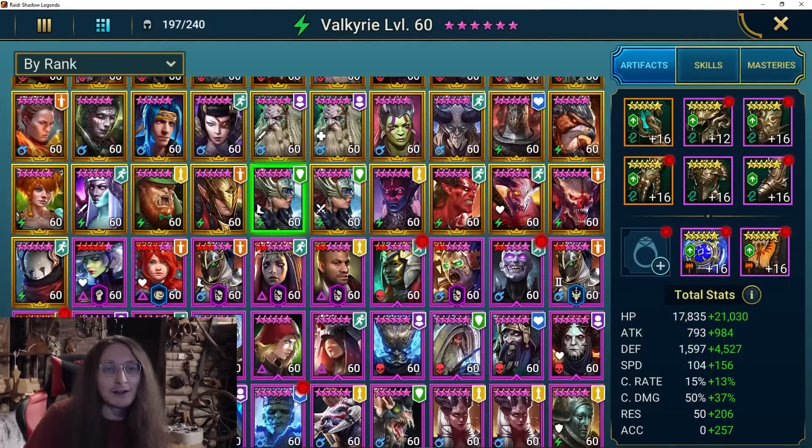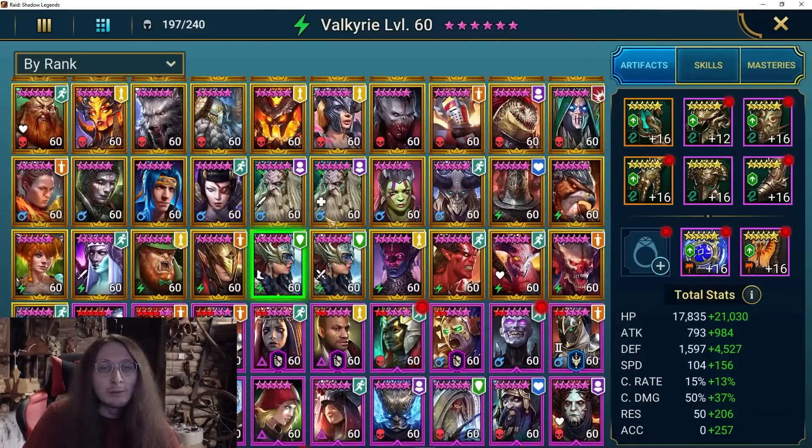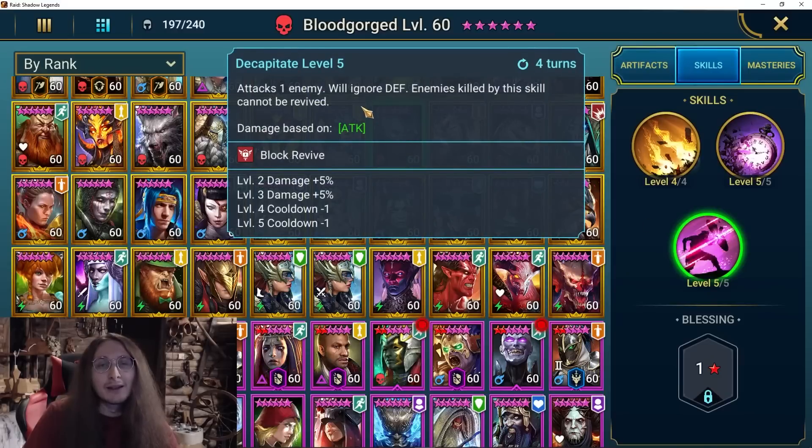All three champions are basically similar — they all ignore defense. The third one I'm gonna try is actually Swish Barry Blood Courts, and he has kind of the same deal that he fully ignores enemy defense with his A3, but it also block-revives. However this skill is way less powerful than Royal Huntsman.